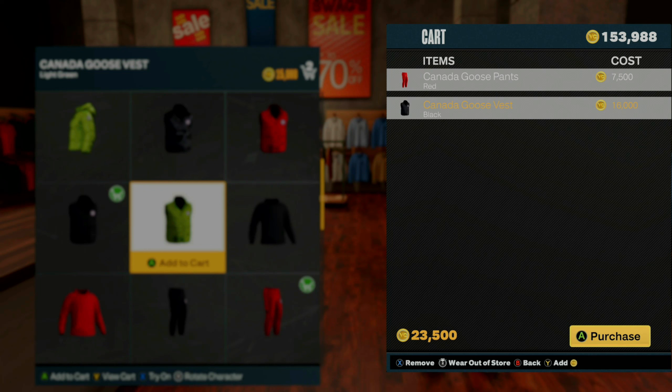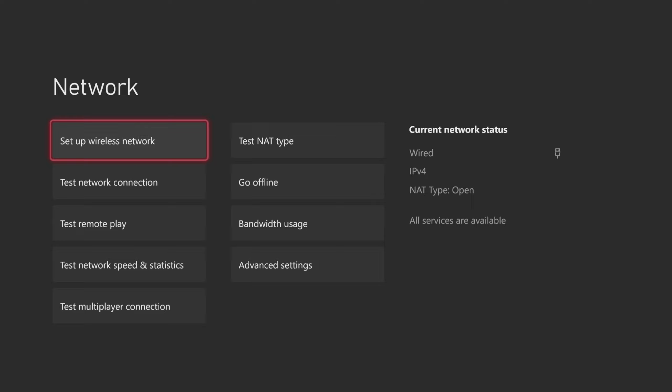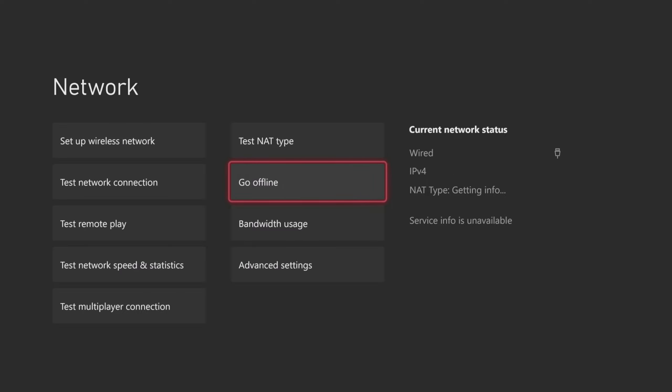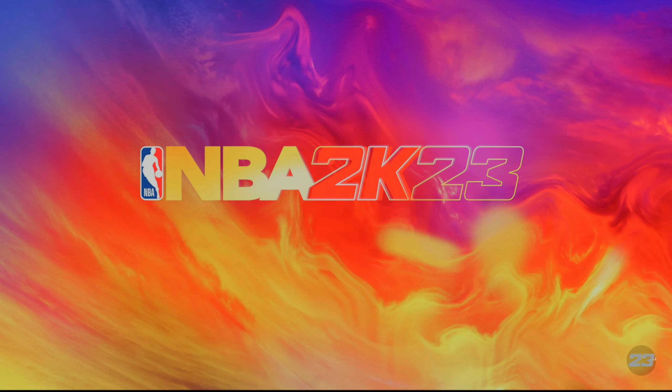For this next part you have two options. Option one: simply unplug your ethernet cord from your console and plug it back in — this works whether you're on Xbox or PlayStation. Option two for wireless: hit the middle button on your controller, go to settings, go to network settings, hit go offline, wait five to fifteen seconds, then hit go back online. Reload NBA 2K23 and when it comes back up it should tell you that you've lost connection. Hit okay and you'll be connected back to the 2K server, then reload that same exact player back into the city.